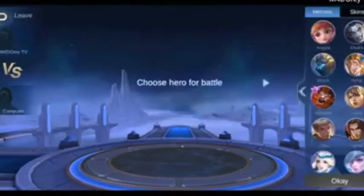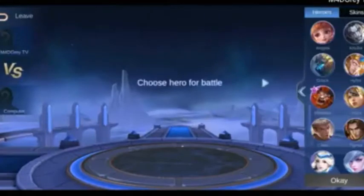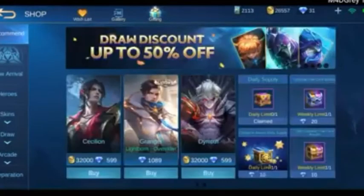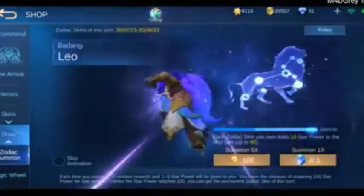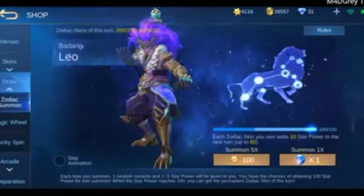Bali lilituhin lang natin yung algorithm ng ML — sunod-sunod din lang natin yung pagsisend ng commands. Kumbaga, so ayan, back, tapos punta tayo sa shop, plus draw. Kailangan tapusin daw yung animation na ito, so intayin lang natin yan, tapos saka tayo pumunta sa lucky spin.